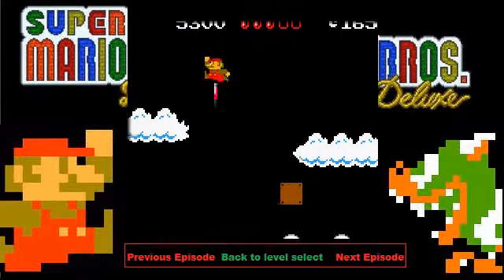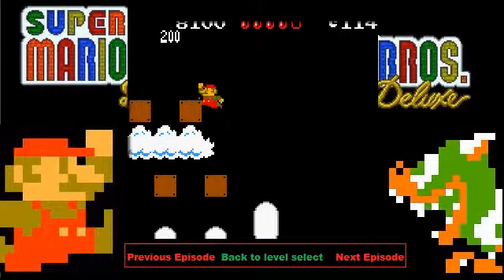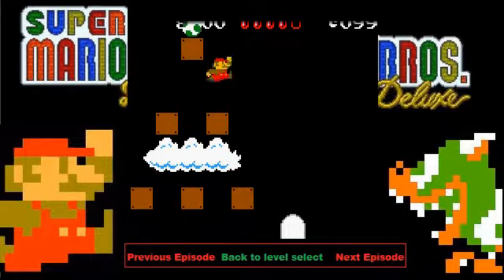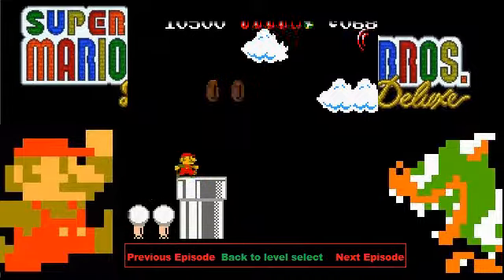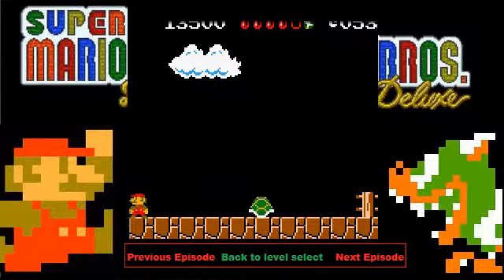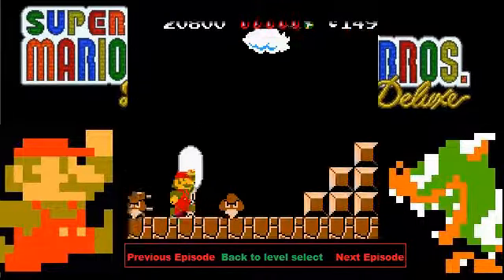Let's get running and grab it. The Yoshi egg should be here somewhere too — there it is, like a pyramid structure. The last one is up there. Let's get running. Damn it, please tell me I can get it. Let's try this again — I'm not failing this time. Get running and there we go. That wasn't too hard.